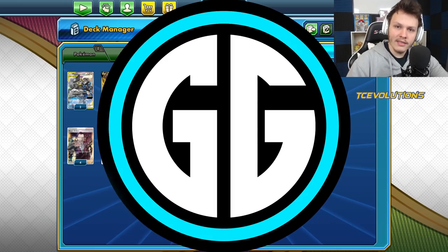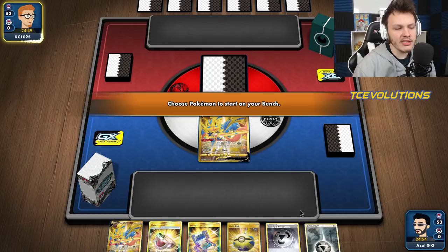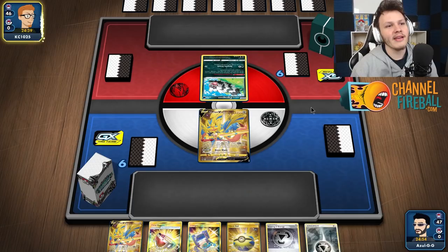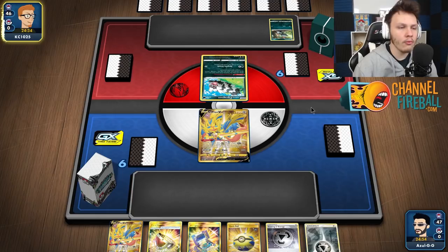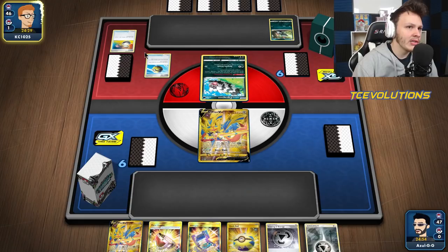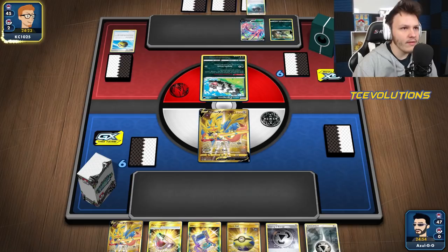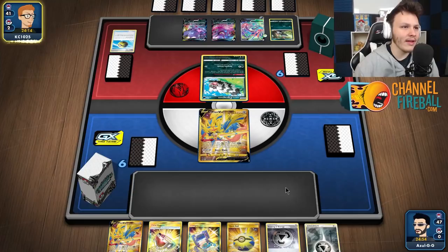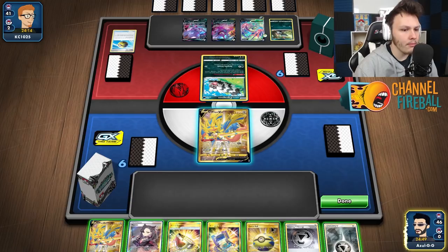Let's get into our first game. Our opponent is going first - we open double Zacian. I won't put the second one down yet. They have a Zigzagoon start with a dark deck box, so my guess is they're playing Eternitus. If it's the poison Eternitus build the matchup becomes more difficult. They have Weavile so they might run Dark Rider Umbreon Tag Team GX, and possibly Red and Blue for extra energy.